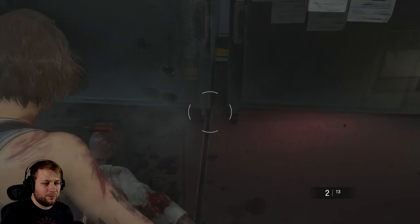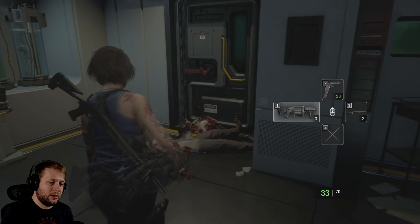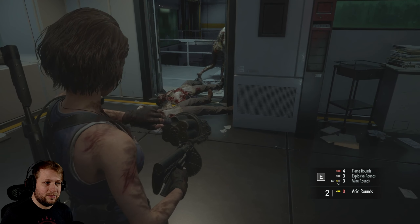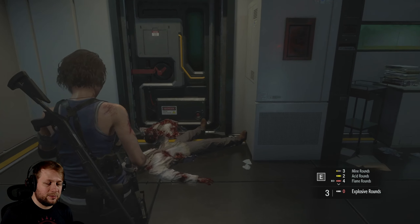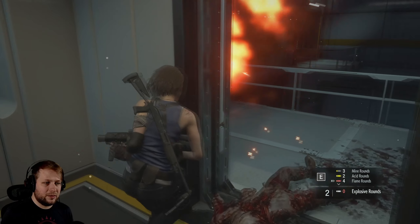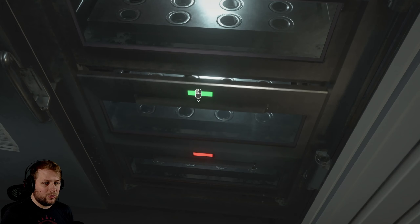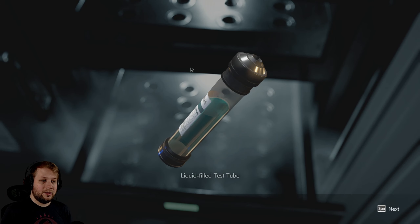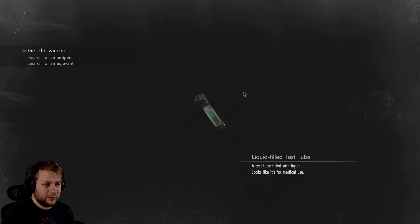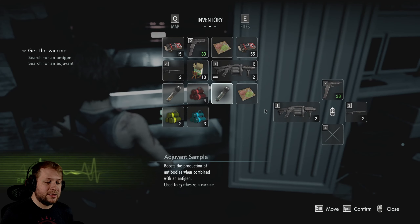I'll just go ahead and bippity-bobbity back the heck off. I gotta kill that thing, I think, because it's just gonna keep coming at me. I need to do an explosive round. Is that good? I think it's good. All right, so from here we have this one green light which is our liquid-filled test tube. Boost the production of antibodies when combined with antigen, so you can synthesize a vaccine.